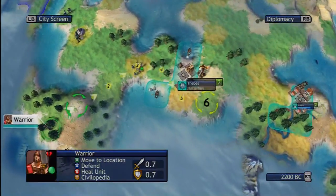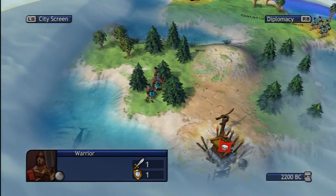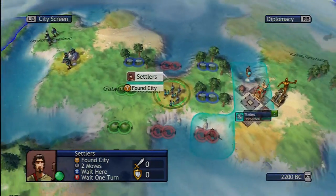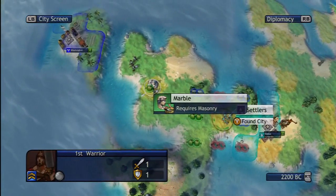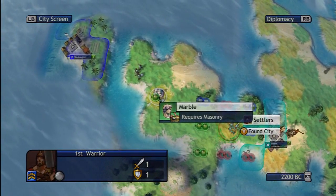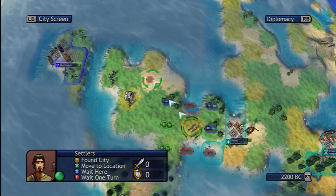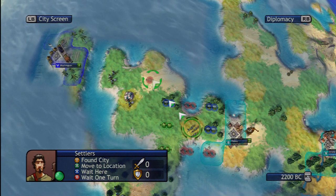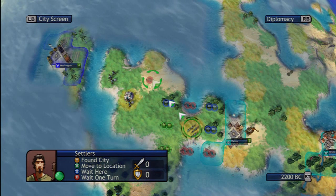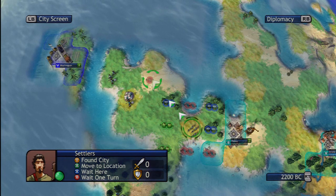I think they're over here. This is a good spot for an expansion city right here — two science, and I can get access to that marble too. That'll be good.